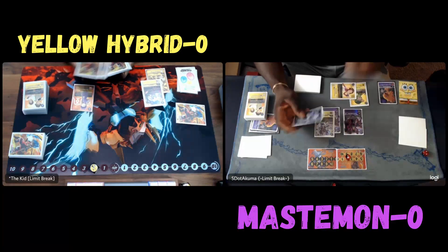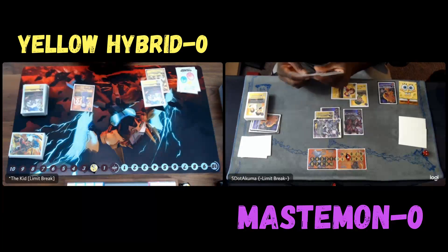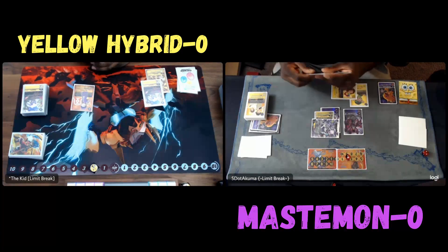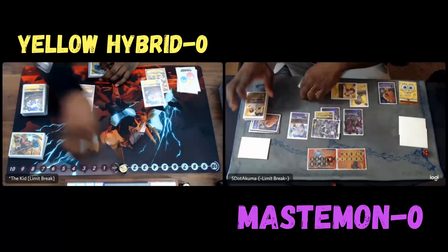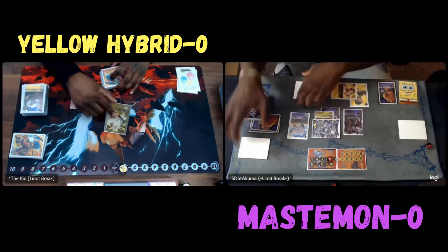I'll be able to swing for two checks here. This will be his last security, and then we should just be able to seal the game next turn, even though he has the Salomon. The biggest thing I need to make sure I do is not give him three memory. I just give him one memory — the Gautoman hit into a chaos degradation.